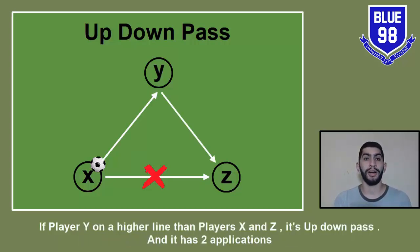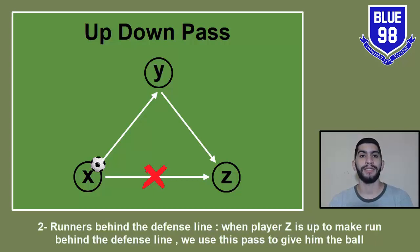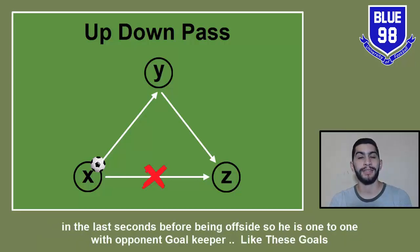If player Y is on a higher line than players X and Z, it's an up-down pass, and it has two applications. One: long shots — this pass helps player Z to take a long shot without any opponent player pressing him. Two: runners behind the defense line — when player Z is ready to run behind the defense line, we use this pass to give him the ball in the last seconds before he goes offside, so he is one-on-one with the goalkeeper.